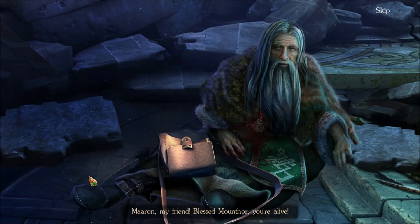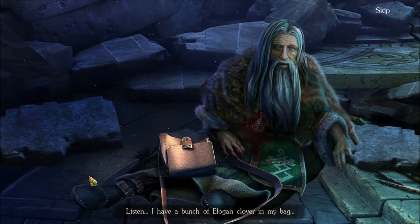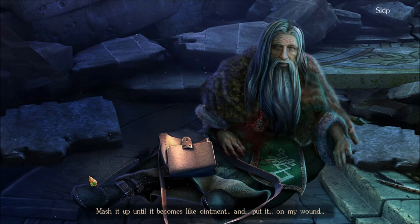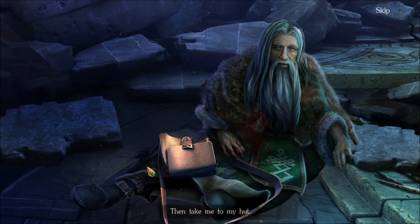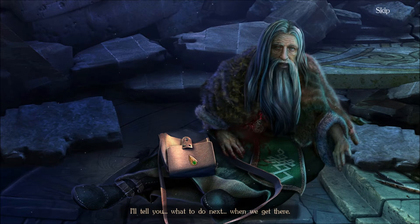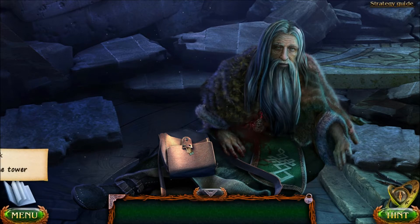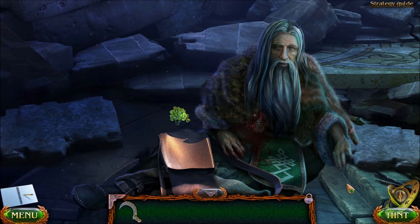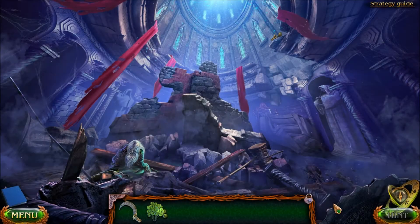"Maren, my friend. Blessed Mountor, you're alive! Listen, I have a bunch of Logan Clover in my bag. Mash it up until it becomes like ointment. And put it on my wound. Then take me to my hut. I'll tell you what to do next when we get there." Okay, we want to grab the bag — it has a sickle and some clover. So let's see if we can help him.